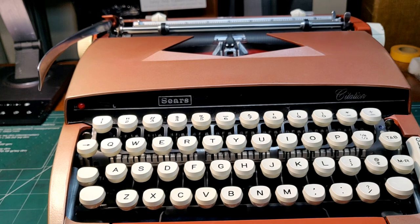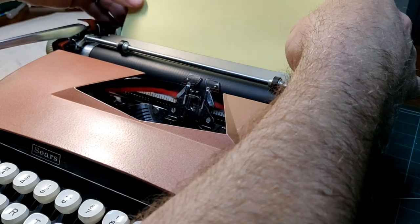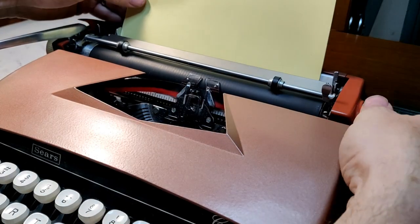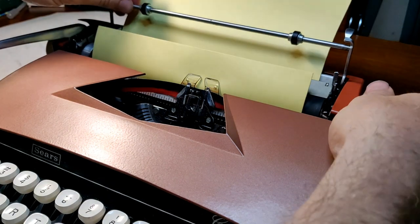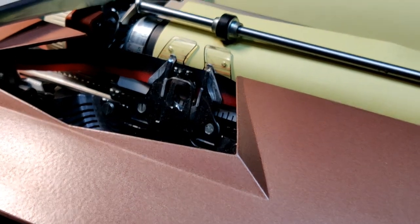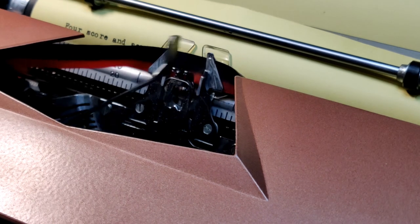Let's get set up for a typing test and continue on. Feeding the paper in — we have our paper guide here on the left. Sometimes with machines like this you have to help it. If you just set your paper in like this it can grab it, but sometimes you just have to push it down a little bit to get it started. If you're new to typewriters, don't be alarmed if that's what happens. Let's go ahead and start typing.